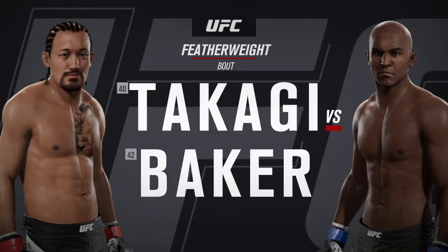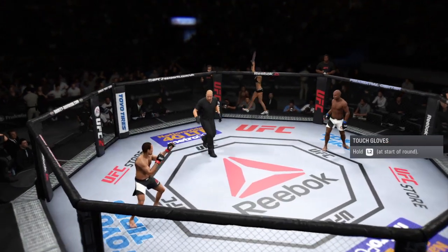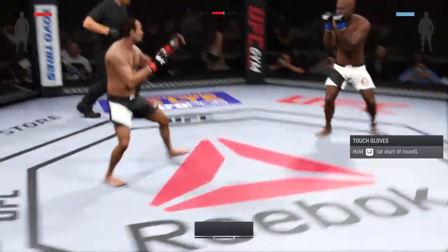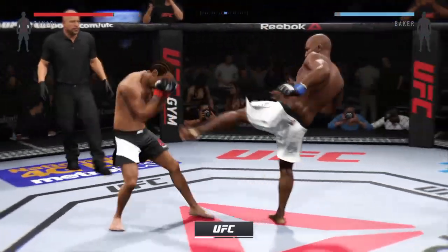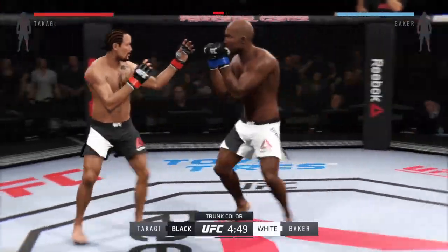Coming up next, it's a featherweight matchup between The Gambler and Blug. The Gambler, Blug — are you ready? Here we go. Fight scheduled for three five-minute rounds. White trunks for Blug, black trunks for The Gambler.